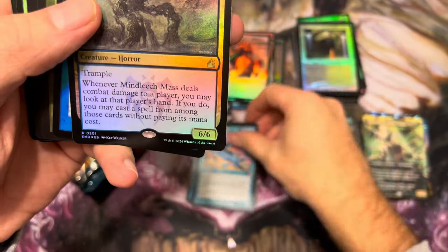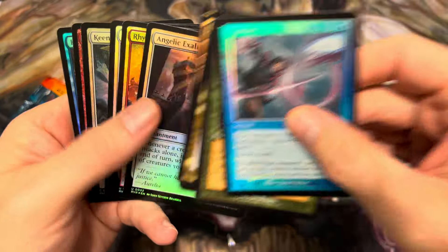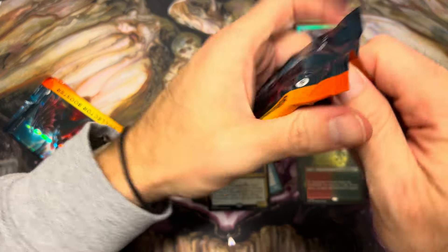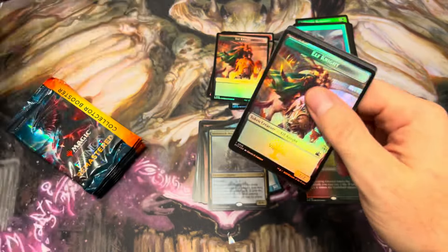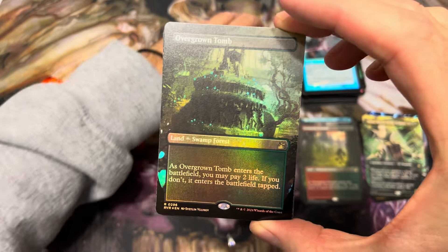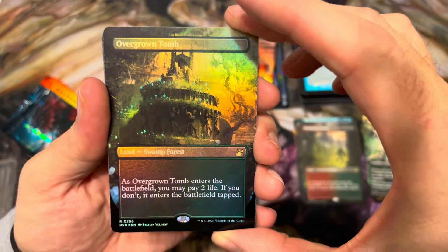Teysa, Orzhov Scion — a saucy little card, but these days she's destined to be a dollar. Just like our buddy Mind Beach Mass — we'll go through and see if there's any fun ones. Shambling Shell is a good card. Exaltation — you always have to check these packs because sometimes there's a shock land tucked in there. This has been a pretty quiet box so far — only two shock lands, only a couple mythics. But there we go — foil full art Overgrown Tomb! That's a beautiful card to hit. These shock lands are just raining in.